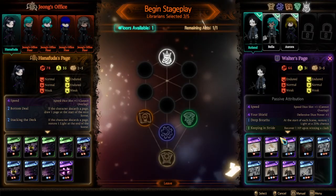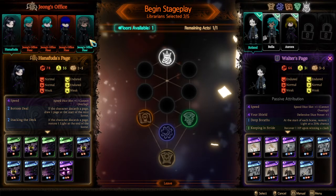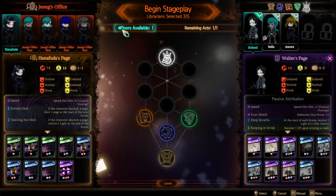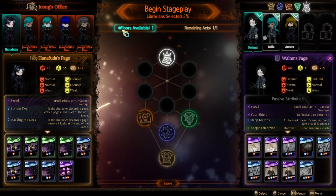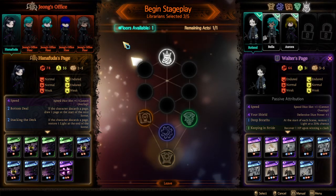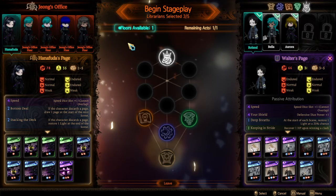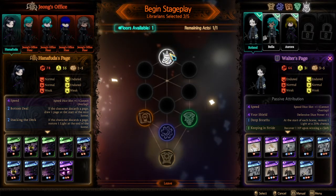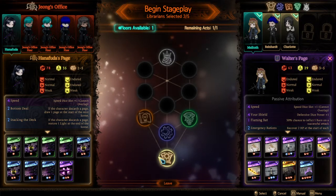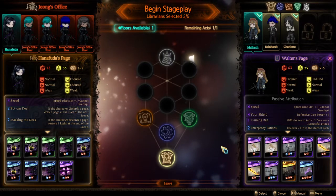The biggest difficulty here, in my opinion, is that we only have three librarians right now, and that's five enemies on top of only having one floor available. One of you guys already commented it, but I also noticed it when I did the general receptions the first time. Floors available means how many tries I have. For example, if I had two floors available and the general works floor failed, I'd return to the stage screen. The enemy hub would be displayed. I could not use the general works floor again because Roland, Bell, and Aurora are dead — but I could use Malkuth's floor instead with Malkuth, Reinhardt, and Charlotte.